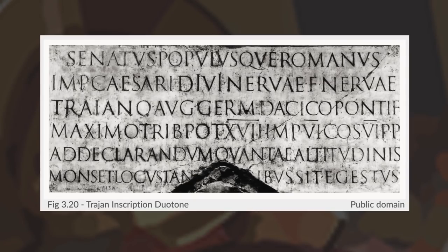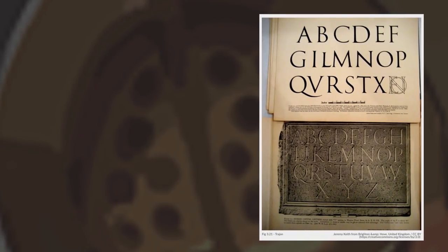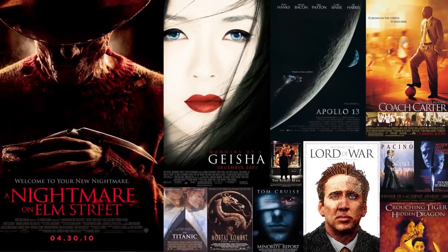Fun fact: you can easily install and use a piece of Roman history on your computer. Trajan is a typeface designed in 1989, based off of the letter forms found in the Roman square capitals, like the base of Trajan's Column, built between 107 and 113 AD. Indeed, the influence of the Roman Empire lives on in ways we don't typically realize — like on all of these movie posters. Trajan is a very popular typeface for that look and feel.